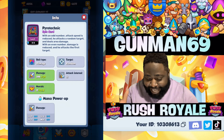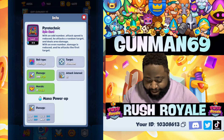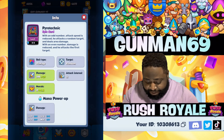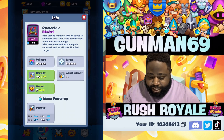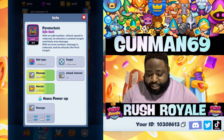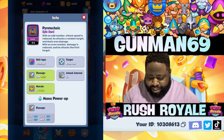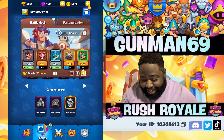Tomorrow's video will be a Pyrotechnic video. Starting at 200 base and 500 max. With an odd-number attack speed, damage is reduced and he attacks a random target dealing area damage. With even numbers, damage is reduced and he attacks the first target. He's going to require a very big-brain deck and win condition.